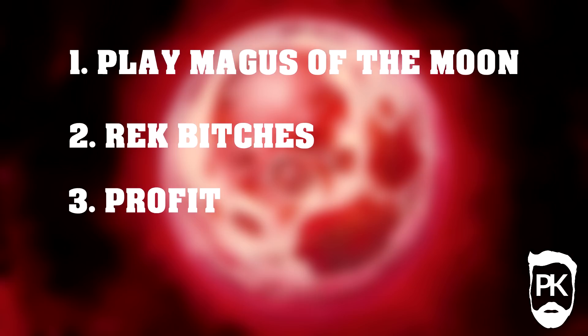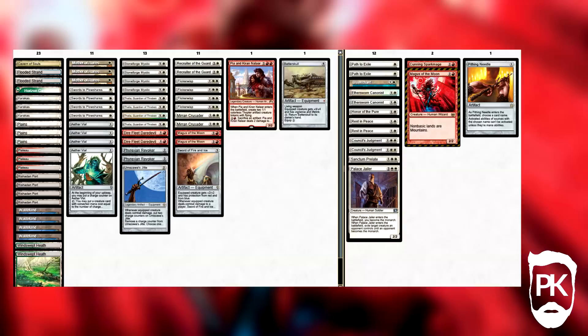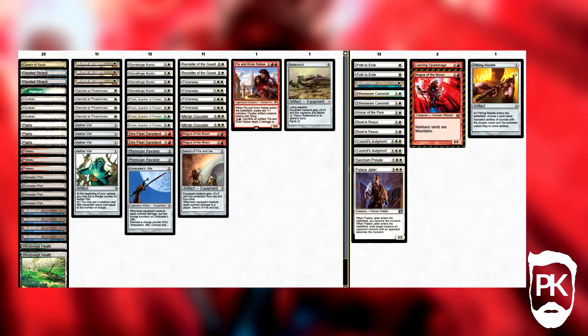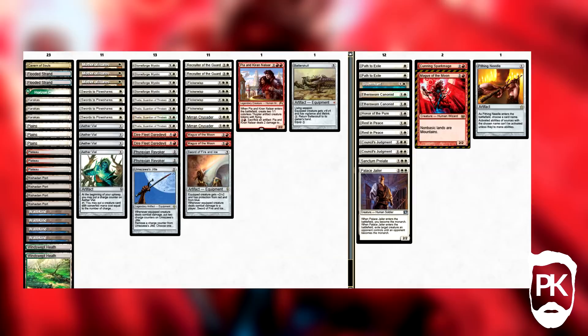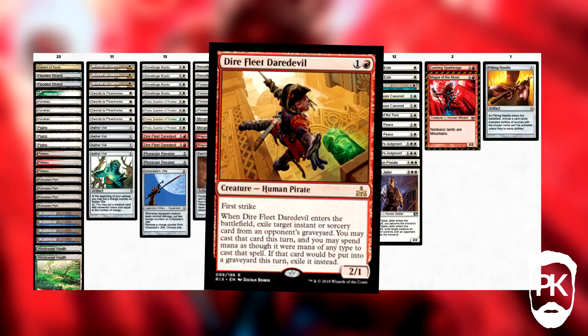The decklist is pretty straightforward. We take your usual mono-white list and trim some numbers on Mother of Runes and Revoker, as well as cut the flex slots of Avenger and Sanctum Prelate. This gives us some room for the red goodies. The primary draw of red is Magus of the Moon, but Pia and Kiran's one-stop shop is also a big draw to the archetype. We also get to mess with some new hotness from Rivals of Ixalan in the form of Dire Fleet Daredevil. This little card allows us to do all sorts of silly things, from stealing our opponents' Pushes and Bolts to allowing us to Brainstorm and shuffle our deck with a Recruiter in Magical Christmasland. A 2/1 first striker for two is fine, with the added weird utility being all gravy.